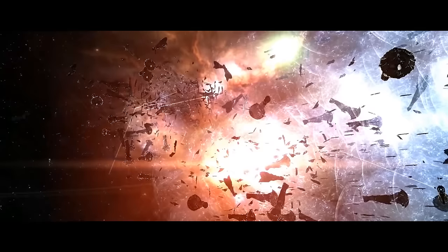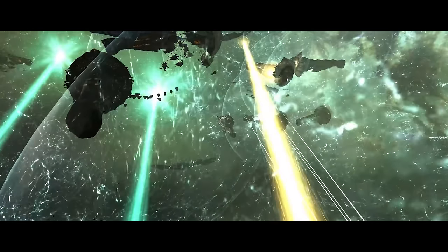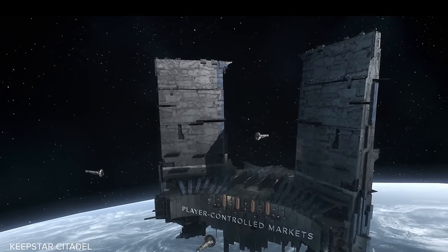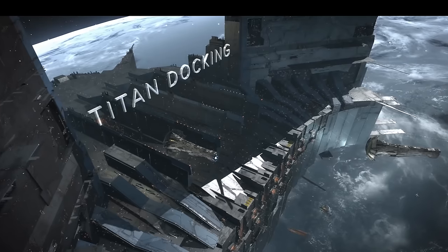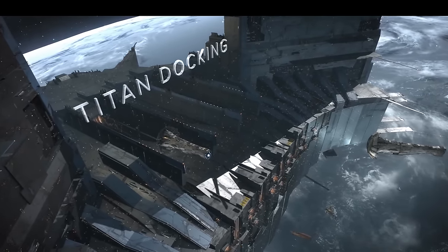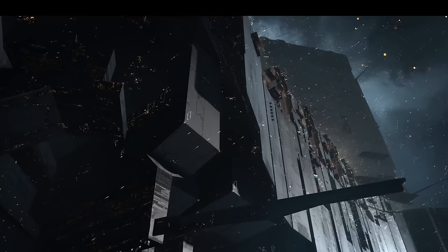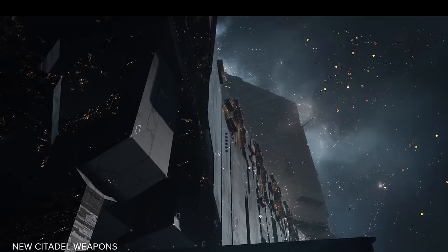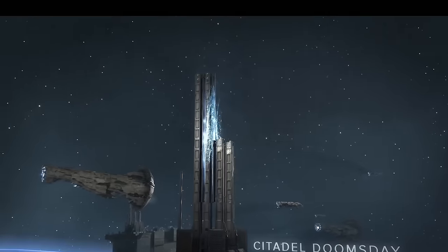There is an in-game item, though, that is so monolithic in scale that not even the most powerful nations of EVE Online have considered building it. This is a space station called an Upwell Palatine Keepstar — truly the game's closest equivalent to a Death Star. The game developers introduced this item into the game as a bit of a joke, given the vast amounts of materials that would be needed to construct it. Its far less expensive alternative, a regular Keepstar, exists in the game and multiple of them are scattered throughout the galaxy acting as the capital cities of the most highly developed player nations.